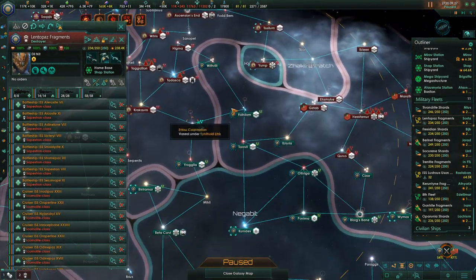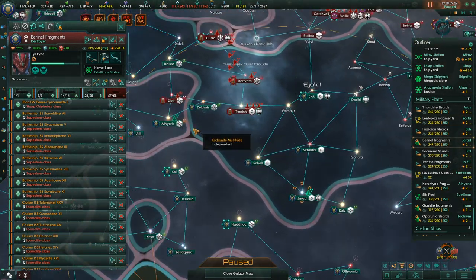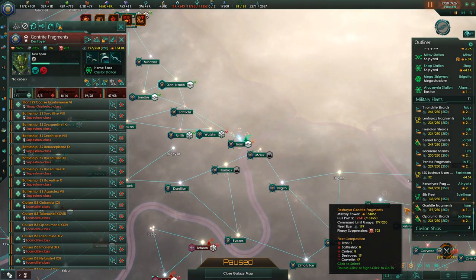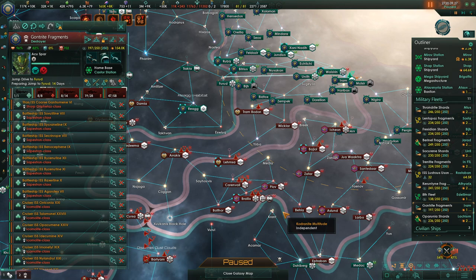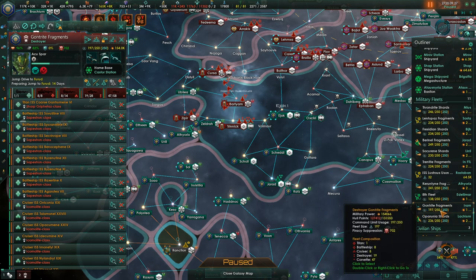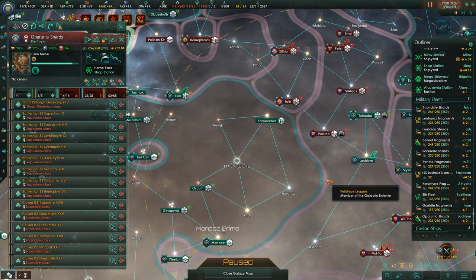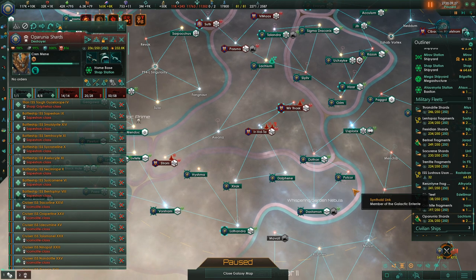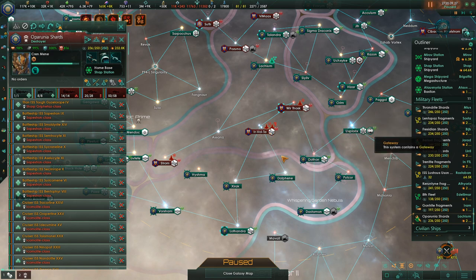To that end, we're going to have the Lentipass Fragments remain where they are. The Baronelle are currently over here, so they're going to respawn to this. The Gontrite can come over this way, but it's going to take them a while to get there even with Jump Drive. We can Jump Drive to Furud and then bring them down over here. We're going to have to wait on the Jump Drive cooldown before they can really fight, and we're going to have to reinforce them anyway. The Aparunia Shards are deep in enemy territory right now. I think our best bet is to push them down this way and then come back to this gateway over here.